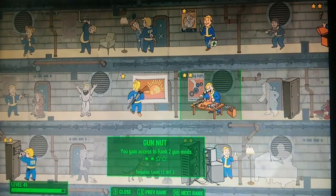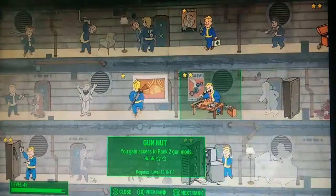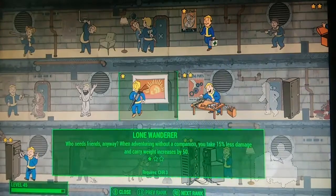Strongback is a really good one if you're the type of person that just likes picking up everything. Next is Gun Nut. Most people have realized that upgrading your guns is the best thing to do. In Fallout 4 they've made it a lot easier by adding a gun workbench that you can build at any of your settlements or find out in the world. It's a really good way to make your guns a bit overpowered.